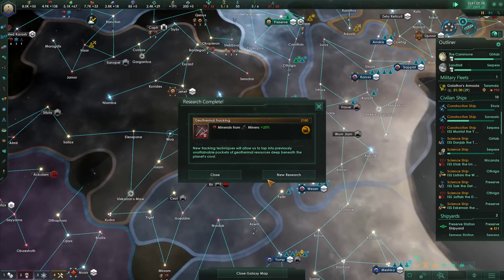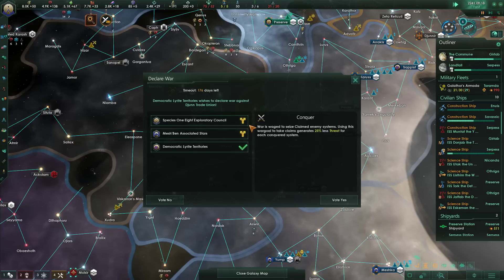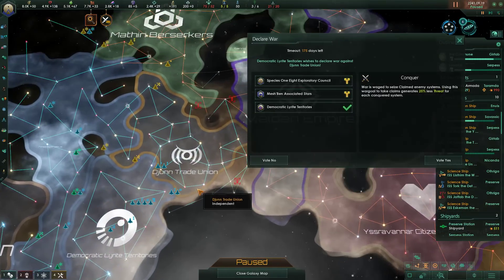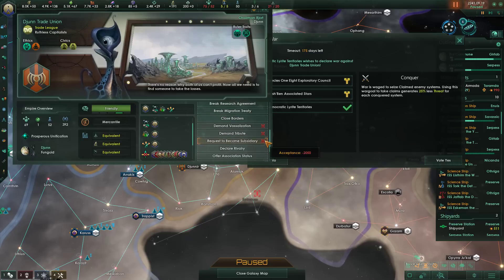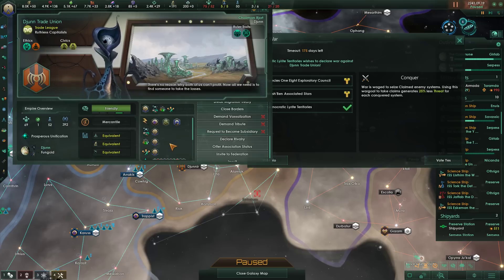Technology discovered — geothermal fracking for a mining boost. It's nice, it's not a big deal. Democratic Leerites want to declare war on the June. It would be so much better if they just joined us, but that can't happen now — things don't get along.